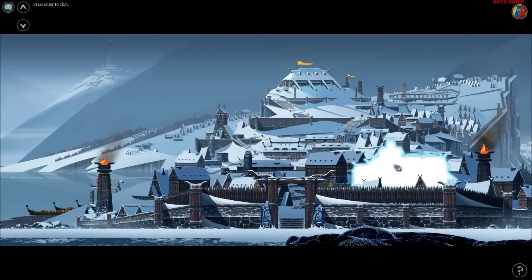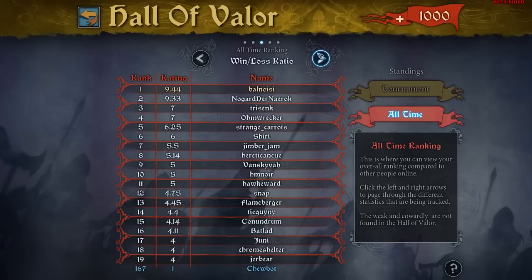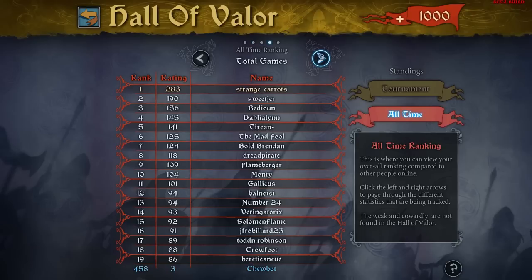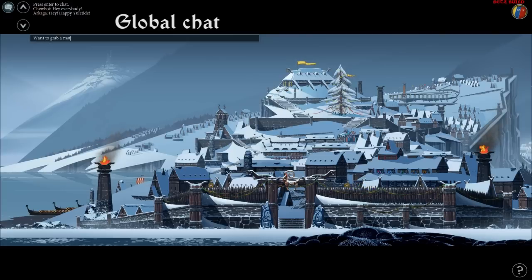Back in town, we've added a variety of community features, including the Hall of Valor, where players can see their rank on the leaderboards in categories for ratings, win-loss ratios, games played, and win streaks. This allows us to match players based on their ranking to create the most evenly balanced opponent available, based on your skill level.